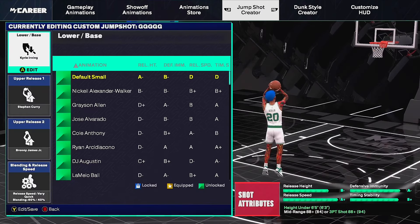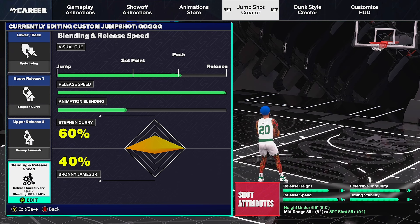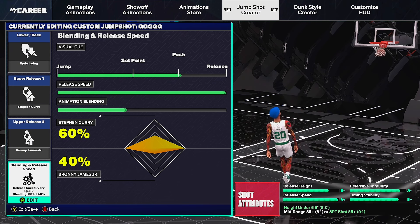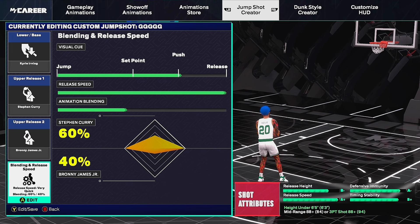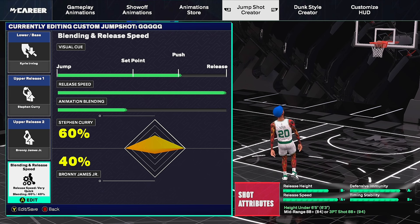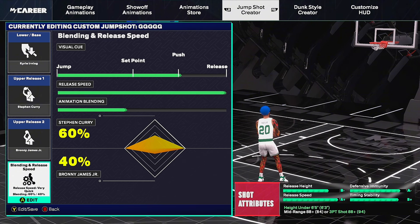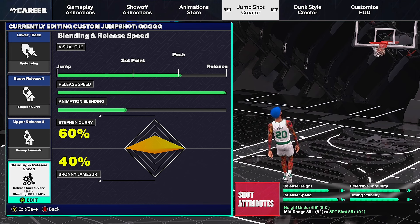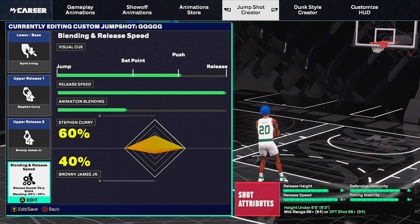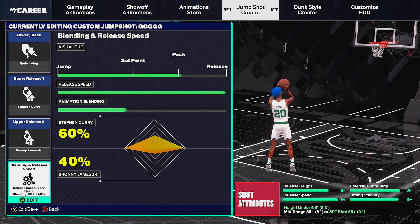Jump shot number two is the Kyrie Irving base — one of the best small guard bases in the game, very fluid. I use push as the visual cue. I maxed the release speed to four bars because it's a slightly slower jump shot. All you need is an 88 mid-range or 88 three-pointer to equip it. Animation blending is 60 Curry and 40 Brownie James — upper release one is Steph Curry, upper release two is Brownie James Jr., who surprisingly has a nice jump shot this year.